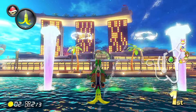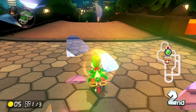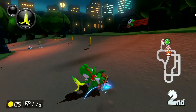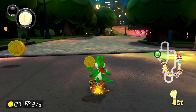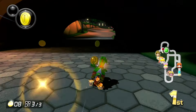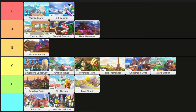Singapore Speedway is the best tour track we've looked at so far. It's so bright and colorful, but it is a tour track and we're going to have to put that tax on it, so it's just going to go to the top of C tier. New York Minute is up next, and this track could have been so cool, but it sucks. It's just as boring as Tokyo Blur, but this time it's at night with less to do. This track actually feels like it was made to stay on the mobile game and should have never been ported to console. Just kidding — F tier.